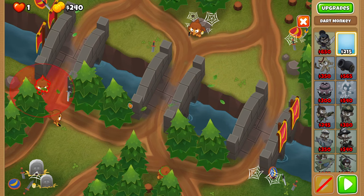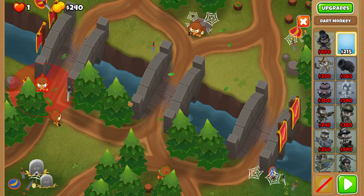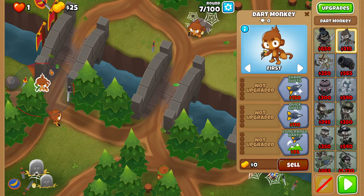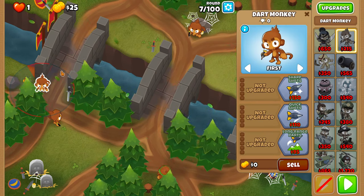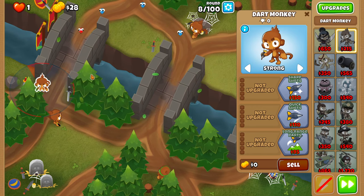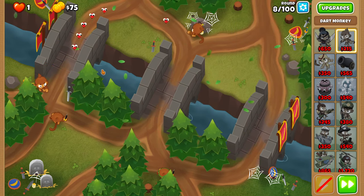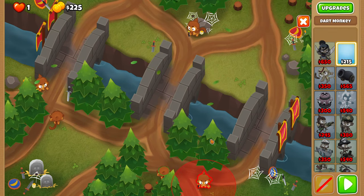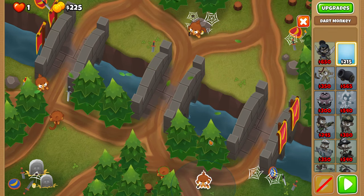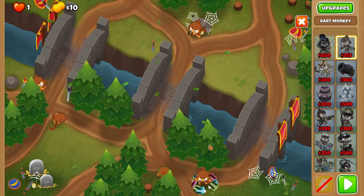Before round 8, place a dart monkey right over here, as right as possible, so that the range border goes through this part of the bridge right here. This guy will also get set to strong. For round 9, place a dart monkey right over here, as top left as possible, and we're going to set this guy to strong.